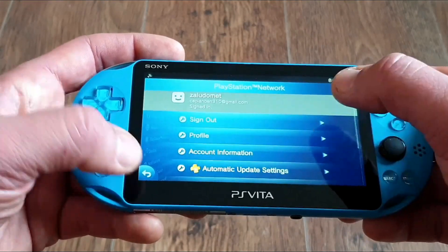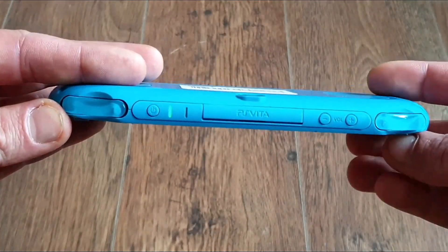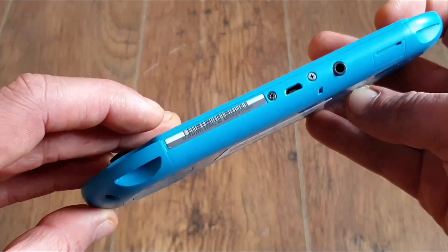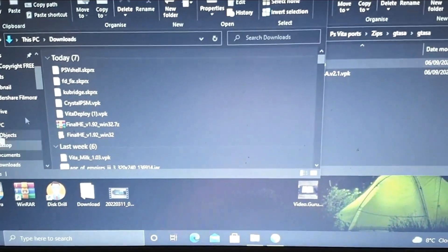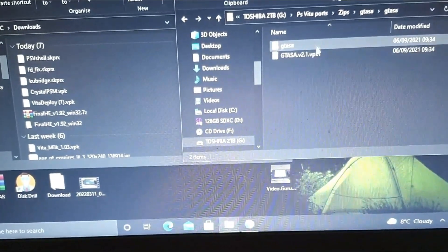As many of you may know, recently I've purchased the Aqua Blue PS Vita 2000, and that's the one I'm using. All I did as preparation was connect the Vita to Wi-Fi, create a new PSN account for this purpose, download all the necessary files — VPKs — and the complete San Andreas package is also ready at hand.